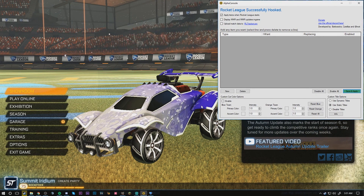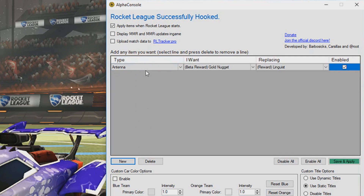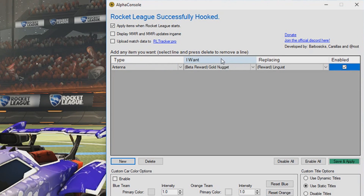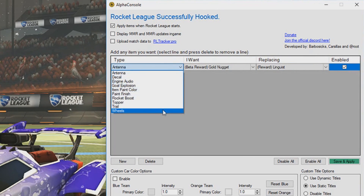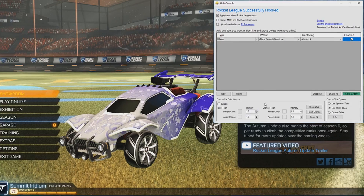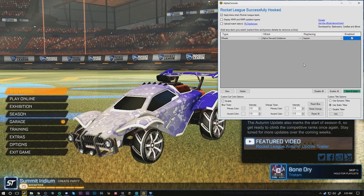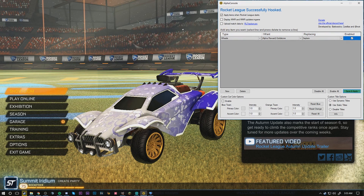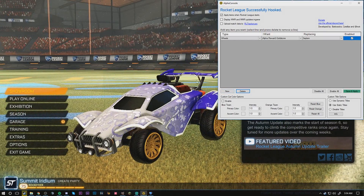Figure out what you want to change first. Say you want to change your wheels to Alpha wheels — hit New and a new line comes up that you can change. The first column is the type of item you want to change, whether it's an antenna, wheels, boost, etc. The next column is the item you want to have, and then the item you currently have on your car. So I'm going to pull the drop down and click on wheels, then select the Alpha wheels, which are the Goldstone wheels. I currently have Septims on, so I'll scroll down, select Septims, and click it. Fair warning: it does not matter if your items are painted — just select the default item and it will change it. Once set, just hit Save and Apply. If it doesn't change right away, go into garage and click View Orange Car and View Blue Car to reset.